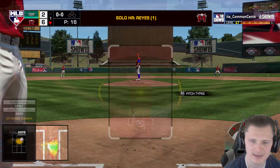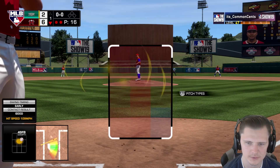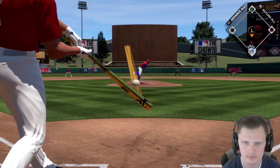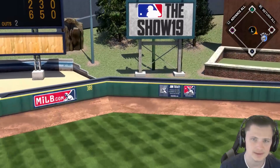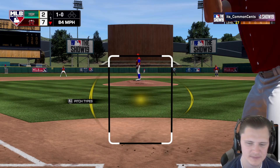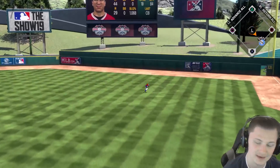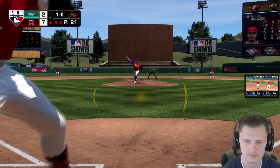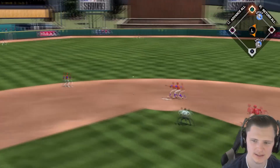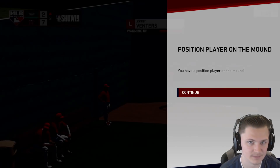We go ahead and put Trey Mancini in, since he does have 91 pop versus right today and hopefully the opponent doesn't bring in a lefty. He's sticking with it, and Trey Mancini hits another bomb — that's four or five in the first inning. Power is definitely the medal on All-Star. We continue this rally, having already gone through our lineup once in the first inning. All three of our outs in the second are absolutely laced to the fielders, which is unfortunate, but we still put up seven and got through the lineup one time in the first inning.